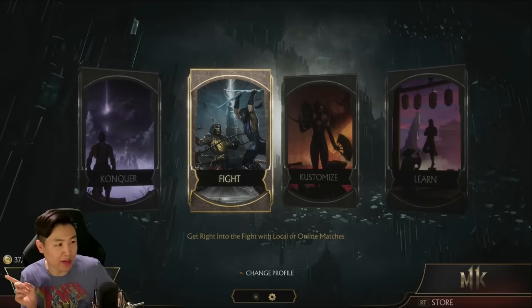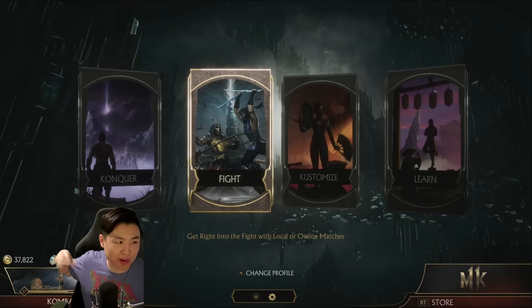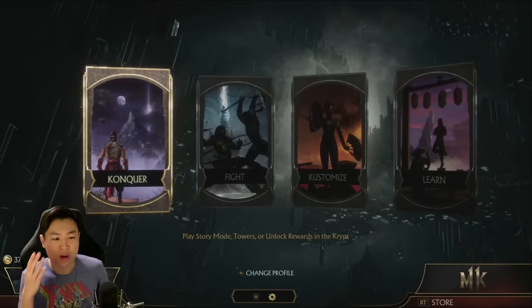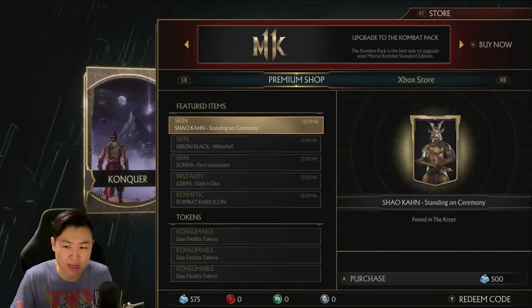So right next to me - let me move over here - is the coins, and then there's also time crystals, and then there's hearts, but you can't really see the hearts right here. Anyways, those are the things that you can use to buy items in Mortal Kombat 11. Now, time crystals - if you guys don't know - you can buy using the time crystals in the MK store. If you press the right trigger, it takes you to this, and it shows you the daily items or gear that you can buy with the time crystals.